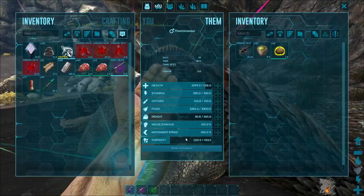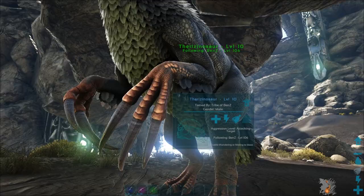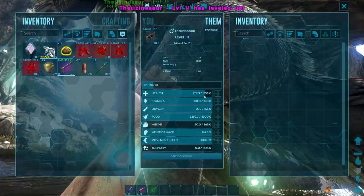This guy is taking so long to go down - you are going to need a good amount of narcotics. He's up. He's very low health - very low. We're going to have to start boosting that health.